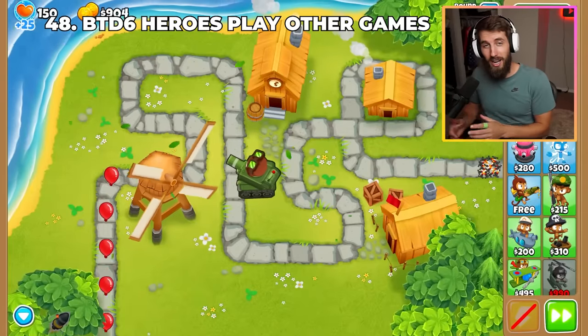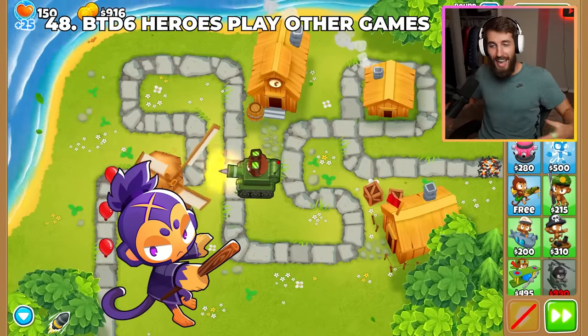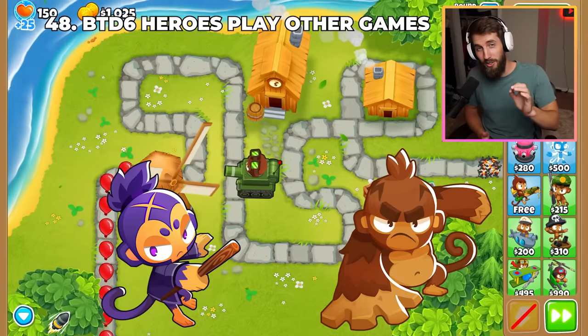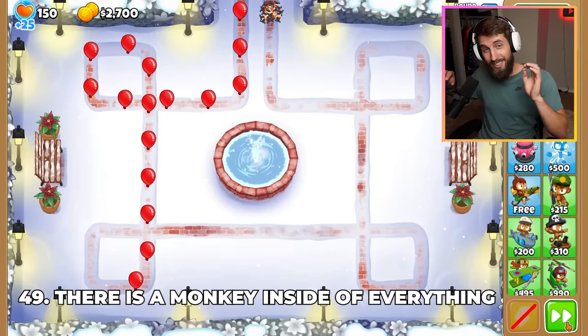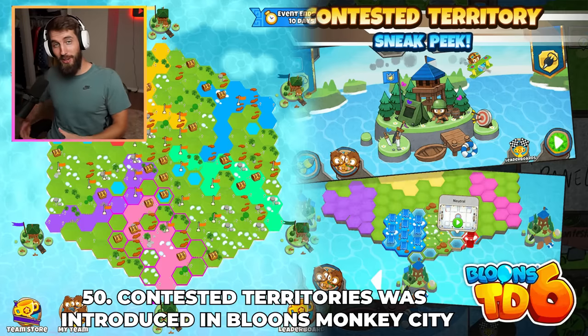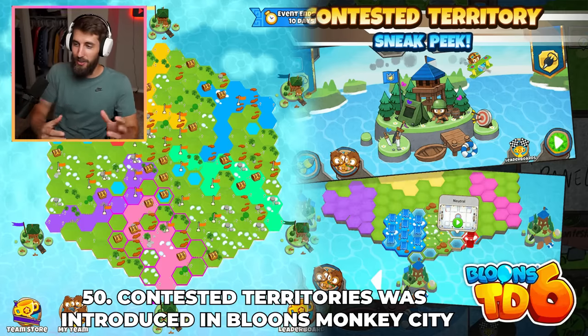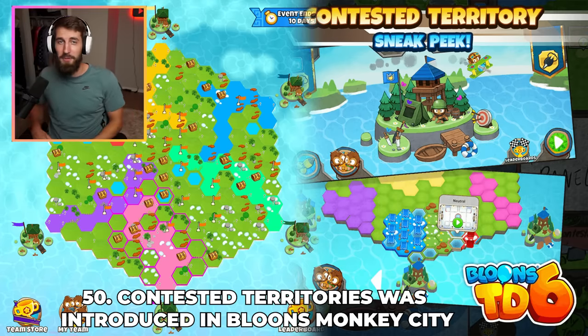BTD6 heroes play other games. For example, Churchill loves World of Tanks, Etienne likes any good horror game, and Pat loves fighting games while also being a savant at button mashing. Bloons lore establishes that there is a monkey inside of everything, including balloons. Contested Territories was first introduced to the Bloons universe back in Bloons Monkey City, and is now making its way into BTD6 with the next update.